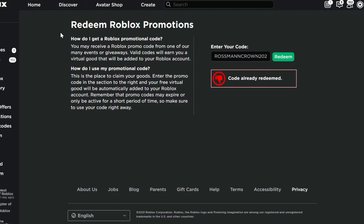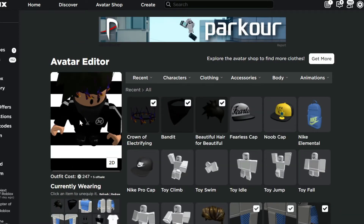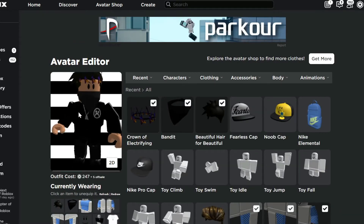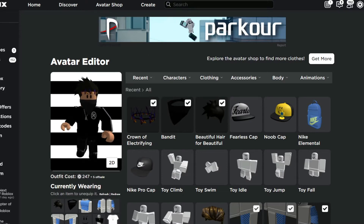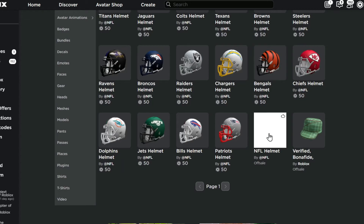As you can see, if you go to your avatar editor you'll find you already have this item. It's really, really easy, not gonna lie. Now, time to move on to the next item.